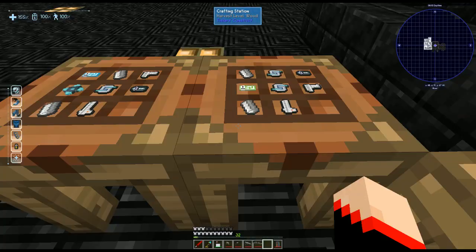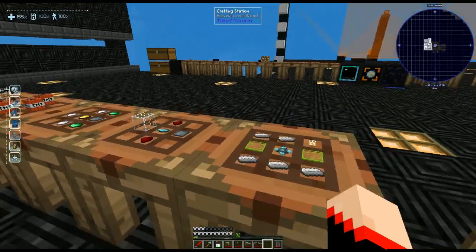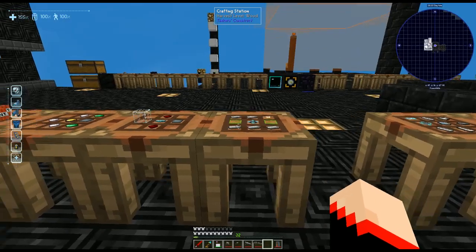Last for the weapons is the omni-tool. For this one we're going to take two iron ingots, a weapon handle, a weapon receiver, a force field amender, an isolinear circuit Mach 3, a plasma core, and a battery. That's it for the weapons, but we have a few more things to take a look at.